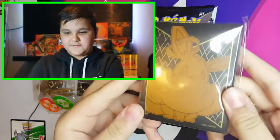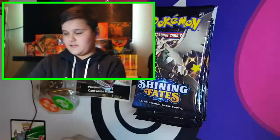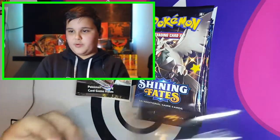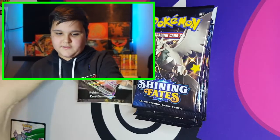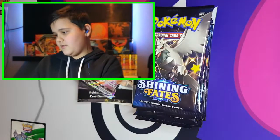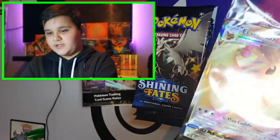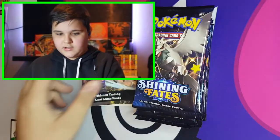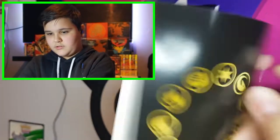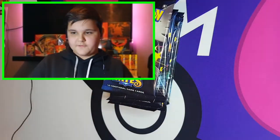You have the Eevee sleeves, the energies, the attack points and the dice, the deck dividers, the amazing Eevee card — and surprisingly it's in amazing condition. We have the game rules, the packs, and we also have the code card.